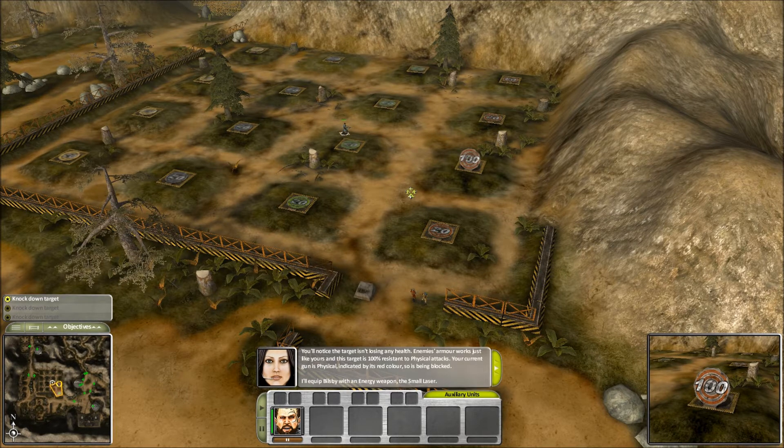You'll notice the target isn't losing any health. Enemy armor works just like yours, and this target is 100% resistant to physical attacks. Your current gun is physical, indicated by its red color. Right mouse click on the target to display Billsby's hero options menu. The icons to the right of Billsby's face are his weapons. The blue colored one is the small laser.